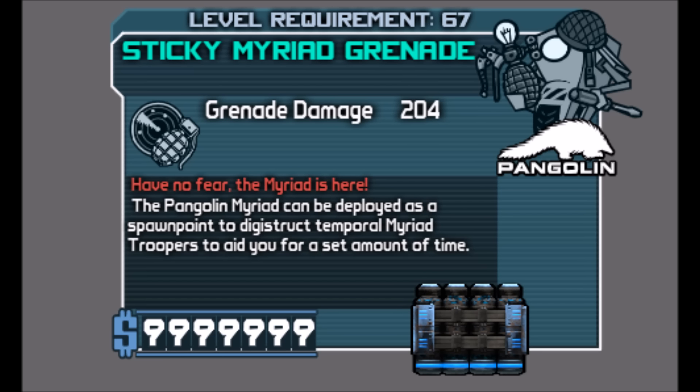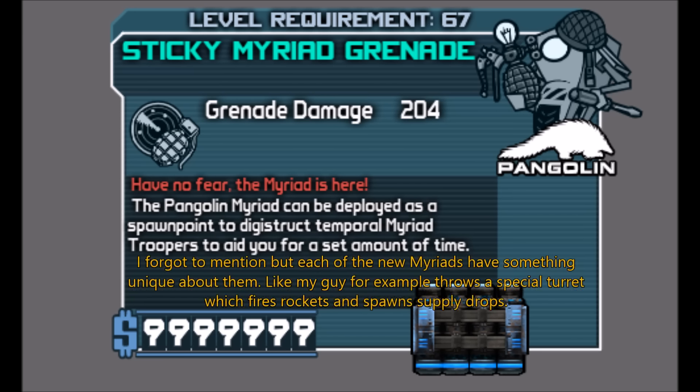I'm in the game and it's so cool. It doesn't stop there — I actually did custom dialogue for my Myriad. In the gameplay you'll be able to see my guy in action, destroying stuff, and you get to hear some of the custom dialogue. It's only a few lines shown, but I did around 79 lines total. It turned out amazing — hopefully you guys like the dialogue.